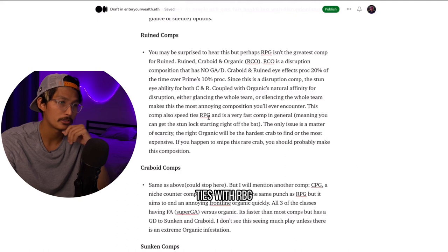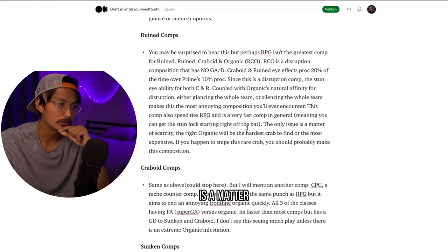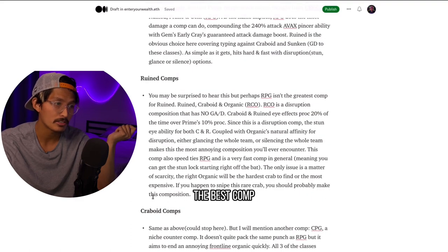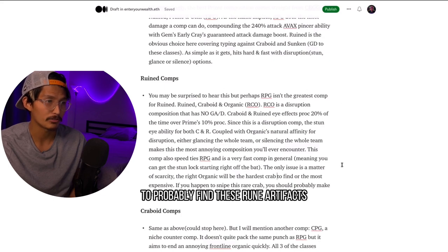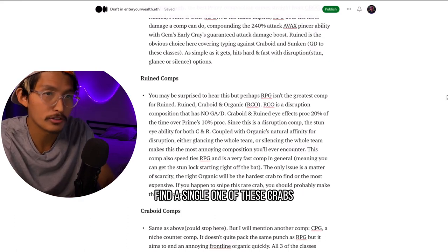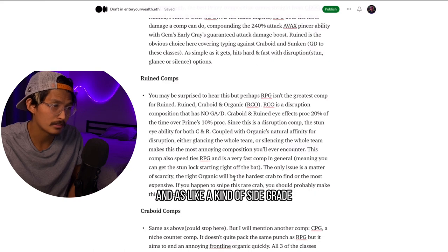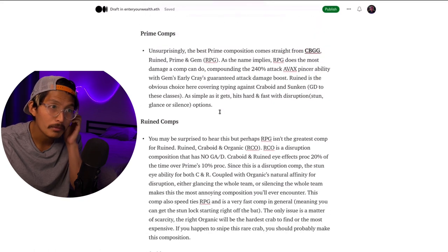That's why this comp could be so devastating. It's also a really fast comp — it speed-ties with RPG, meaning you might get the stun lock right off the bat. The only issue is scarcity. The right Organic will be the hardest crab to find or most expensive — you're going to be paying that premium. If you happen to snipe this rare crab, you probably should make this composition. I would say this is probably the best comp, with the most variability, and really just stupidly annoying. It's probably the most expensive comp to find — these Rune eye effects, you're not even finding these.